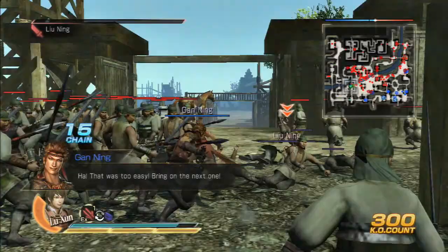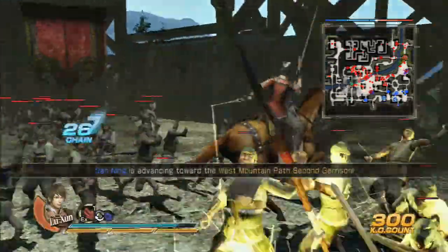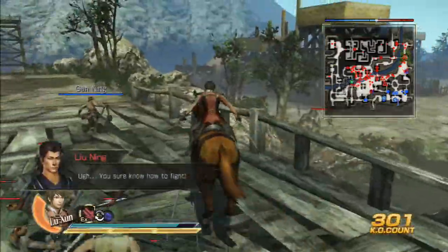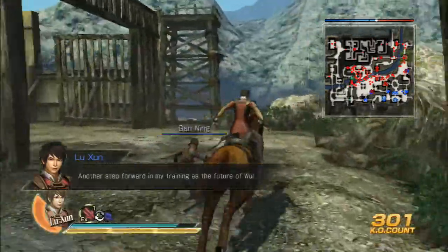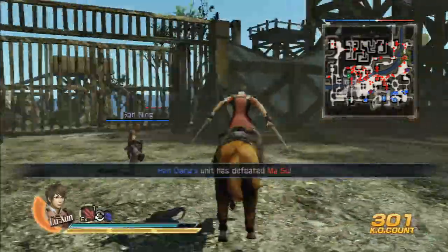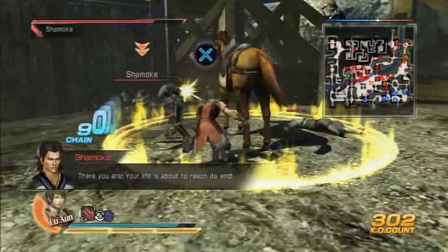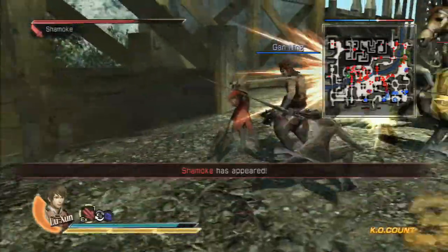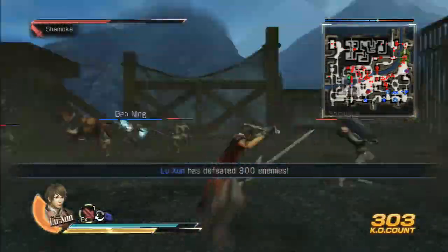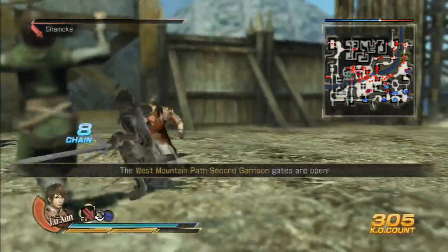It should just be across this bridge here, I think. It actually gave me a message there, which might be important. We're just going to follow him in here. And there we go — so it will trap him inside. I think you've just got to kill this guy, really. I don't think you need to do it in any time limit. Gan Ning will be trapped, and if you're not here, I'm pretty sure you cannot save him.